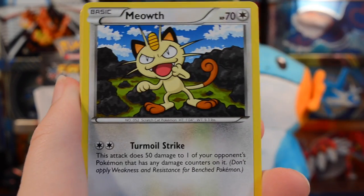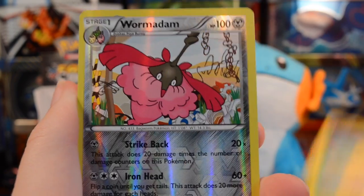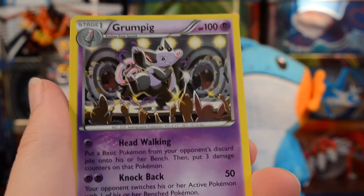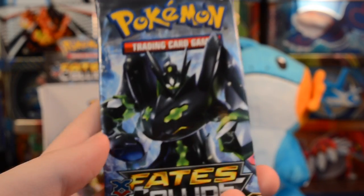From this Zygarde pack we have a Solosis, Snivy, Meowth, Gothita, Kangaskhan, Cinchino, and Shuckle. Our reverse is a Wormadam — just an uncommon card — and we have a Grumpig. I'm sure Sarah would love that pull since she likes any Pokémon that resembles a pig.